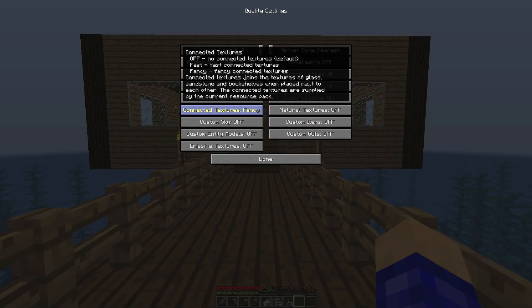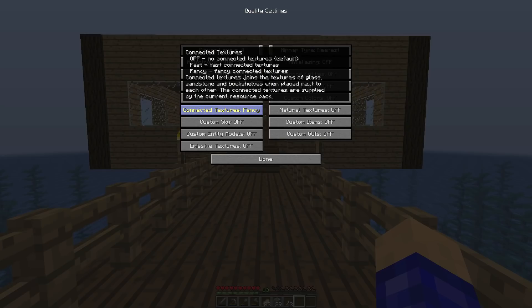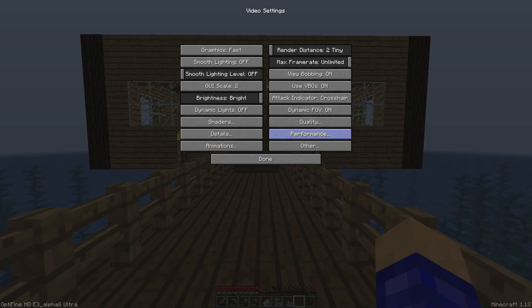Wait — I forgot Connected Textures. This one usually lags and can crash the game. If it's set to Fancy you can see in glass that there are no lines — it's connecting textures. You can set it to Fast which looks cool, but you want it Off. This one typically crashes my game — it didn't this time, which is rare. Set Connected Textures to Off and click Done.